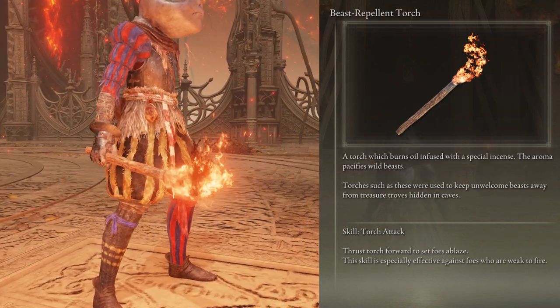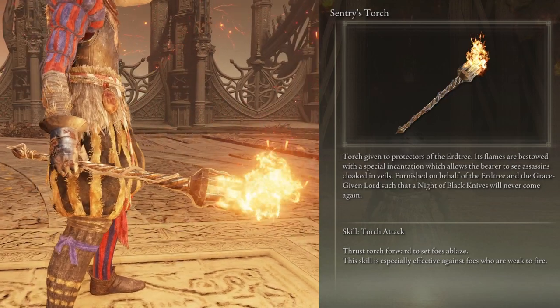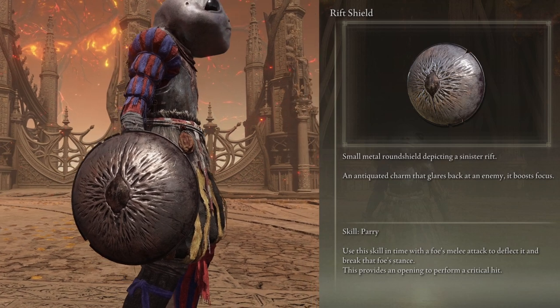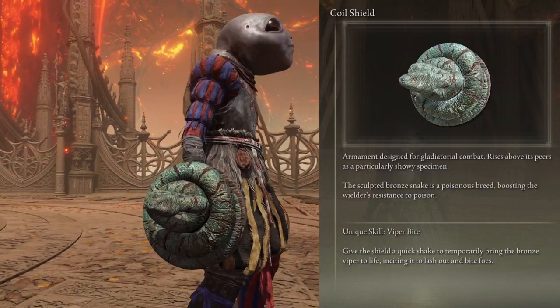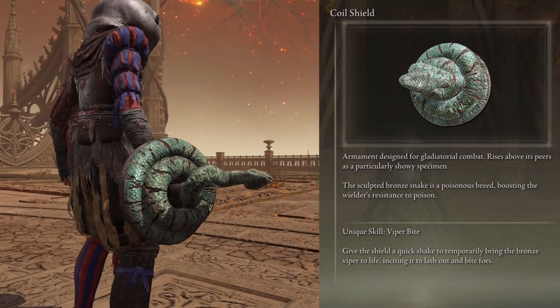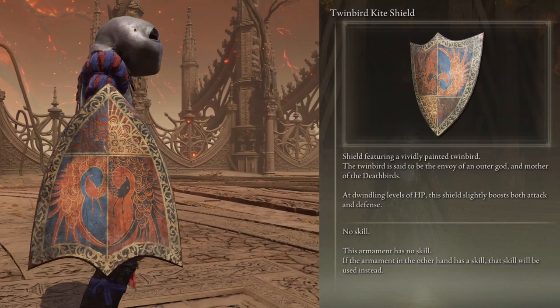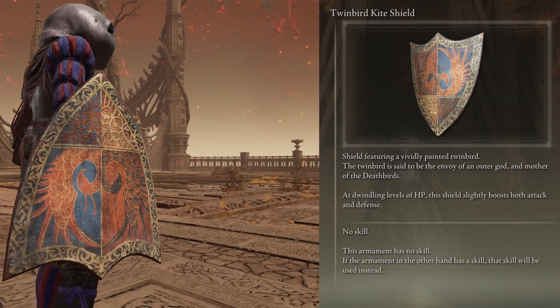Beast type enemies become passive until attacked. Reveals invisible enemies. Boosts focus by 50. Boosts immunity by 40 and causes buildup with poison.